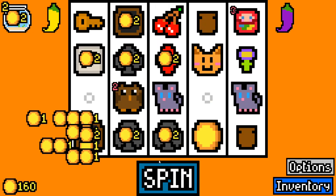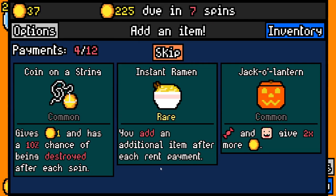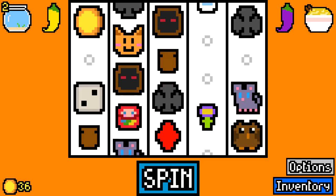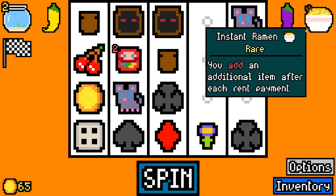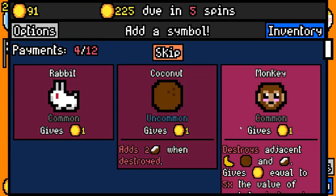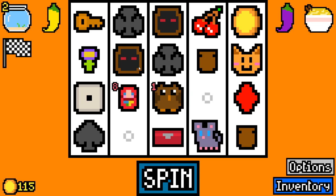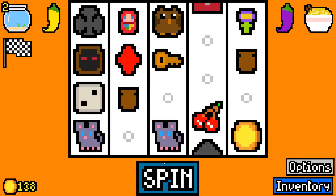It looks like we're very much going with the suits of cards. There are some very interesting builds you can do with those. It's only 150 rent, so we're good. This is not a great run though. We'll take an item capsule. You add an additional item after each rent payment — that's really good. Instant Ramen is one of the best items I've ever seen, I've never had that before. That's really good. So it's not symbols, it's items — still very very good. Essentially you only want to be taking stuff that builds towards your current synergy, otherwise the run's going to be dead because you don't want to overfill your board. We have a key so we'll take this lockbox and hope that comes to fruition. This run's probably doomed, I think.